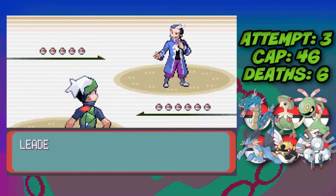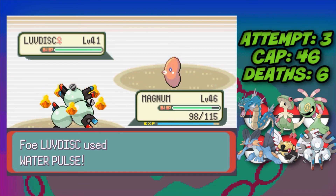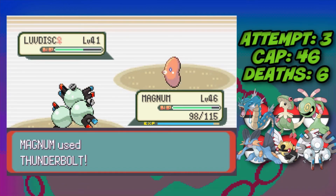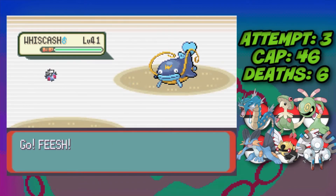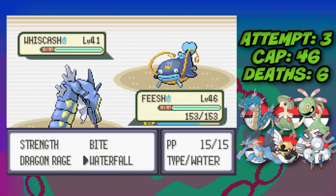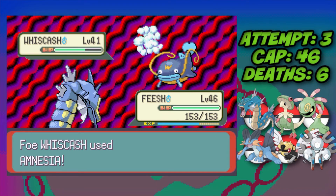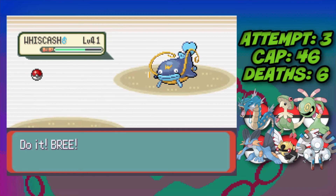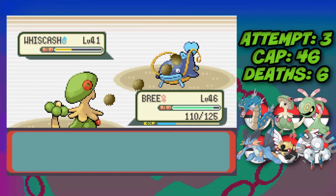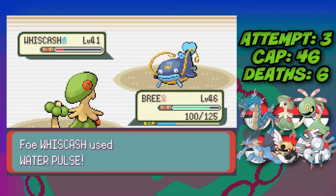We head to Sootopolis City and the fight with Juan, the 8th Gym Leader. He leads Luvdisc, we go for Thunderbolt through confusion and take it down. Whiscash comes and is definitely going for Earthquake so we hard switch to avoid it. During this fight I realize that in Gen 3 all Water-type moves are special attacking, which is why Waterfall was doing so little damage — and Bullet Seed is also special, so that didn't work either.